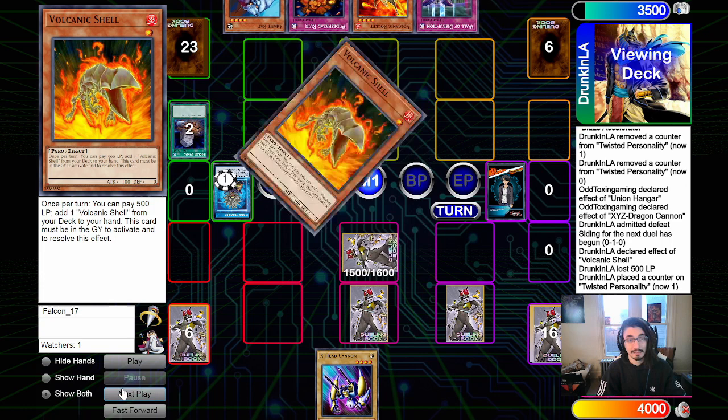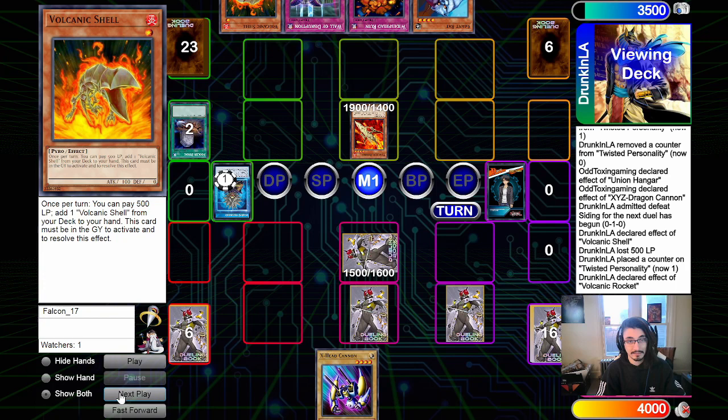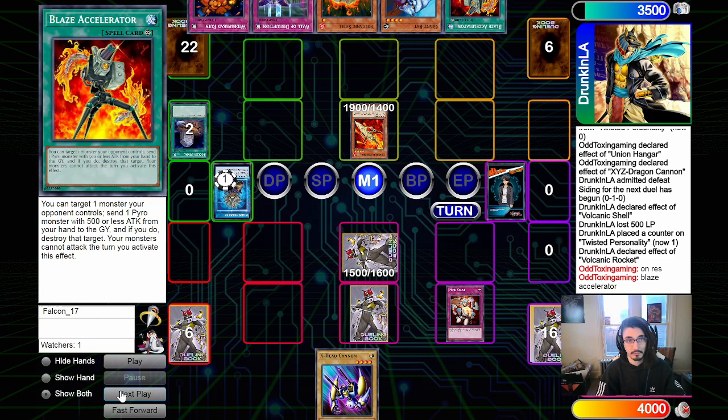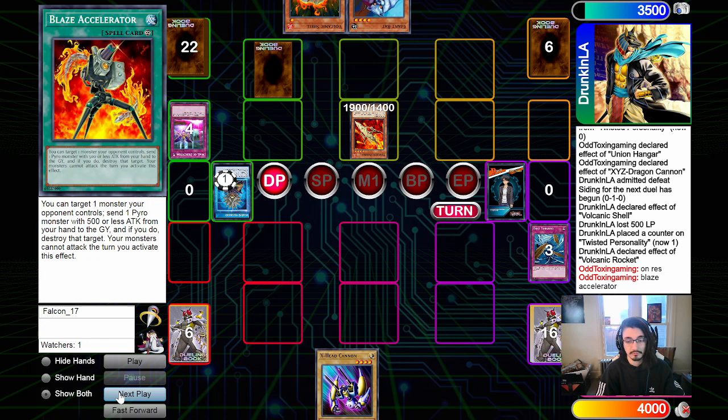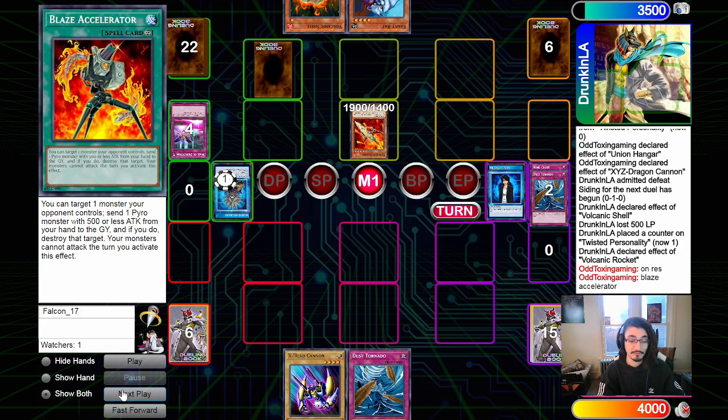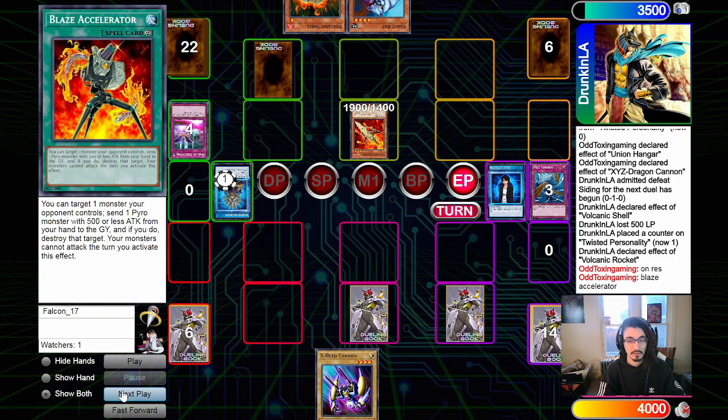Rocket is summoned and its effect activates, searching Blaze Accelerator. We activate Mind Crush, calling Blaze Accelerator and hitting it out of their hand. They set Wall of Disruption and Widespread Ruin face down, then attack into face-down Y-Dragon Head, sending it to the graveyard. We activate Dust Tornado, destroying their middle column card which turns out to be Wall of Disruption. We draw into another Dust Tornado, then use David to banish three cards from the graveyard to dig for Union Hangar, but we pull Mind Crush instead. We set Dust Tornado and Mind Crush and pass.